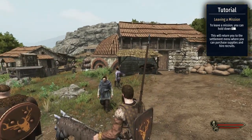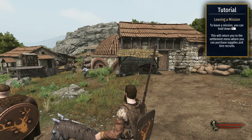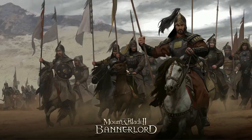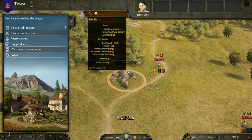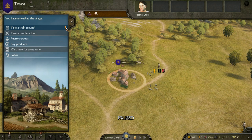This will return you to the settlement menu where you can purchase and hire. Let's do Tab to see if it tells us anything. For some reason it says take a walk around.